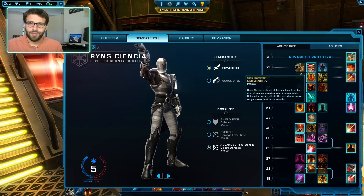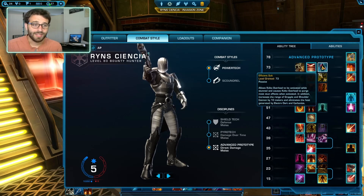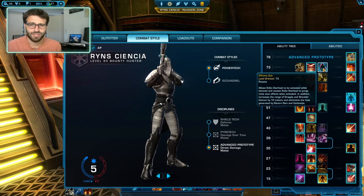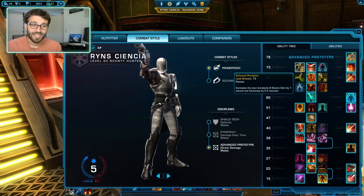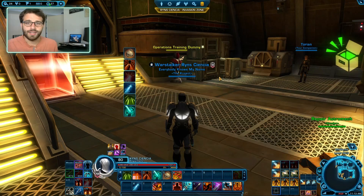Sonic Rebounder is pretty much the default in PvE — a lot of times your raid team will call for it to help preserve the team's life. In PvP I like Efficient Suit, which gives a little extra CC break and extra range on Shoulder Cannon and Grapple. You can also take Enhanced Paralysis if you want to spam Carbonize. But I personally default to Sonic Rebounder in raid content.